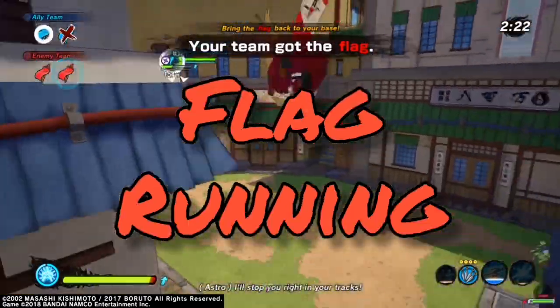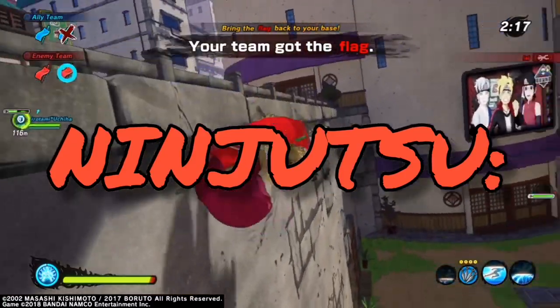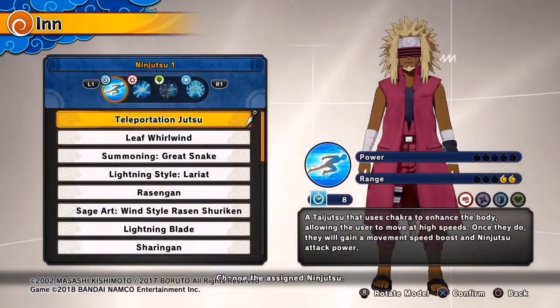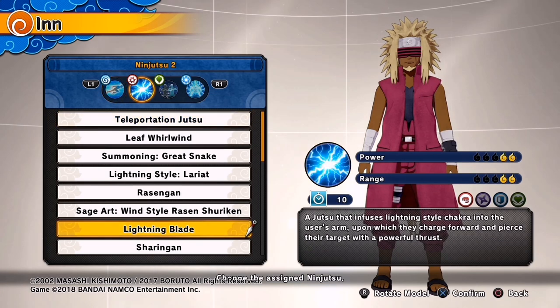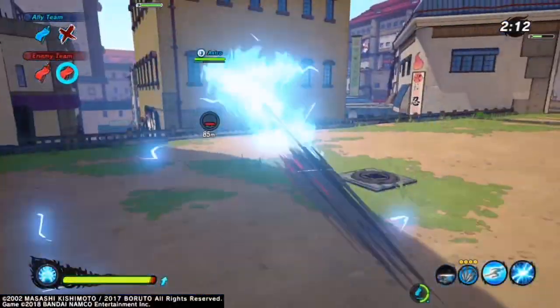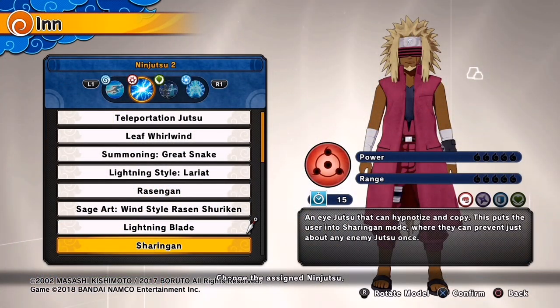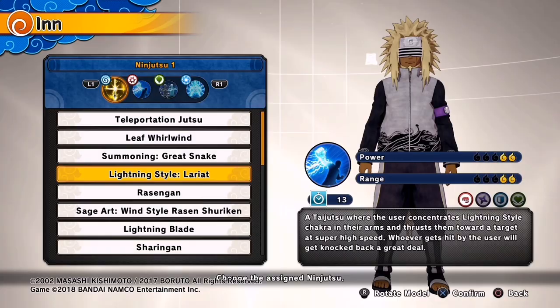For attack types running the flag with a non-DLC build, a good jutsu to start with is Teleportation Jutsu — that's the one attack types come with. Another option is Lightning Blade. Attack types have a lot of options, so you can mix and match. Shuriken Gun is also good, and you can run Lariat because it has super armor.